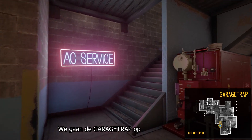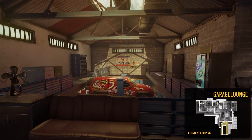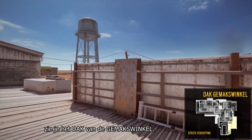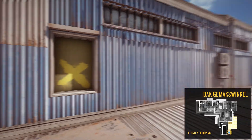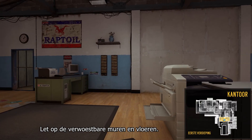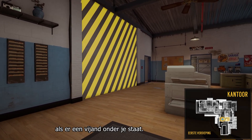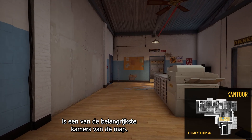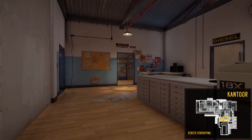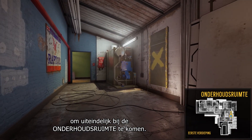We move up the garage stairs and take a small tour of the garage lounge. Outside this window is the convenience store roof. Back inside, we head north towards the office — note the destructible walls and floors; you'll want to be careful where you step if an enemy is positioned below. The office is one of the most important rooms on the map because it hosts an objective in every single game mode. Moving through the office supplies room, we finally get a look at the electrical room.